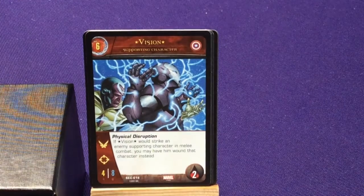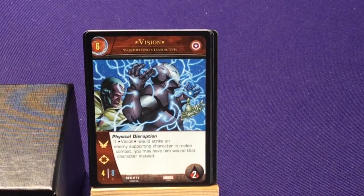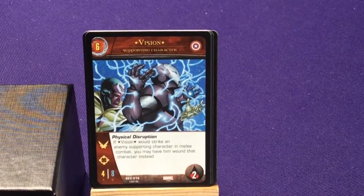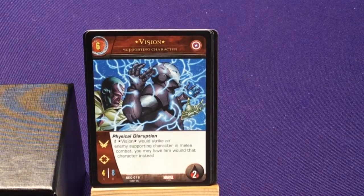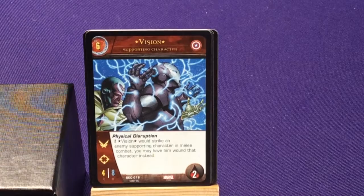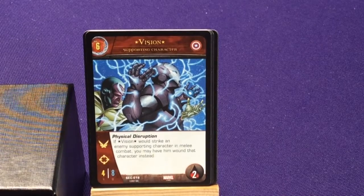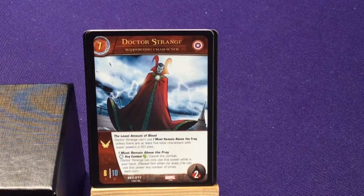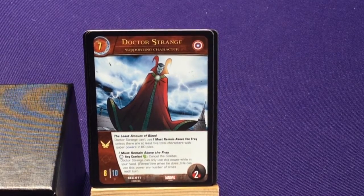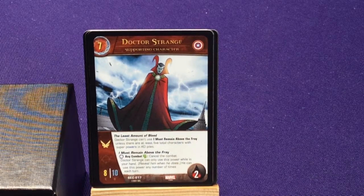We got Vision — this is the Vision that joined the Young Avengers. The Vision programming, like AI, was in an Iron Lad suit, which was an Iron Man suit built by Kang the Conqueror — it's a Young Avengers storyline, it's really interesting. Eventually the Vision comes back and the regular Vision personality takes over. Physical Disruption: when Vision would strike an enemy supporting character in melee combat, you may have him wound that character instead. Our last supporting character is Dr. Strange. The Least Amount of Blood: Dr. Strange can't use I Must Remain Above the Fray unless there are at least five total characters with superpowers in KO piles. I Must Remain Above the Fray: any combat — cancel the combat. Dr. Strange can use his power while in your hand; reveal him when he does, and he can use his power any number of times each turn.